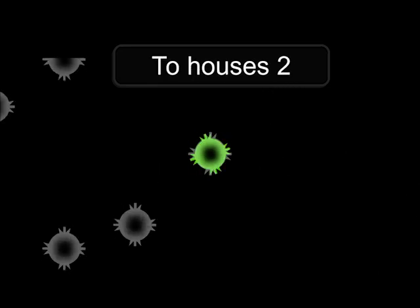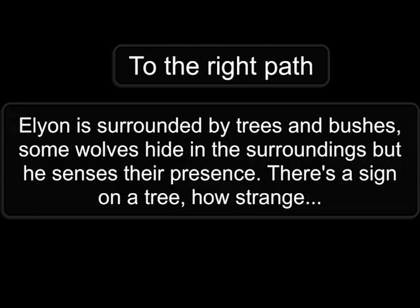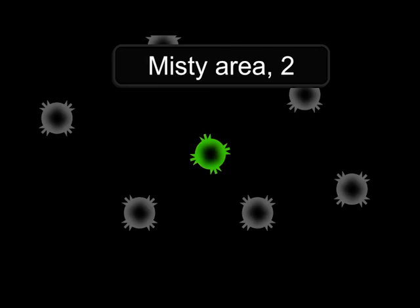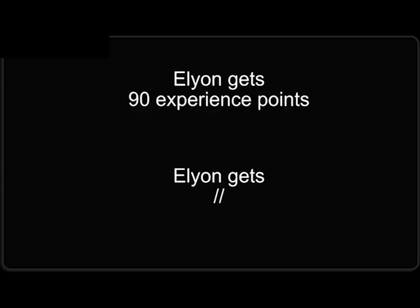To Houses 2. To the left path. To the right path. Elyon is surrounded by trees — trees and bushes. Some wolves hide in the surroundings, but he senses their presence. There's a sign on a tree. How strange. You have reached Misty Area 2. Wolf — the battle begins. The battle ends. Elyon gains 90 experience points.